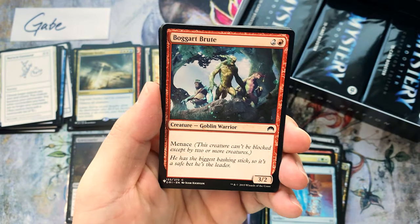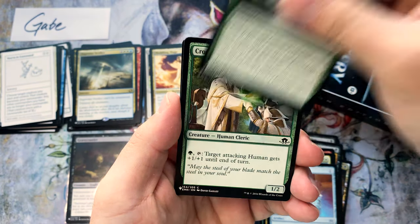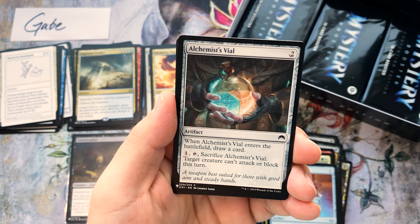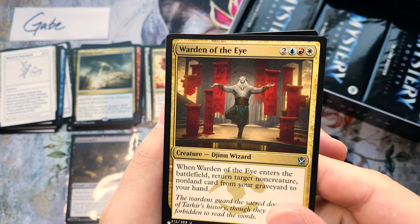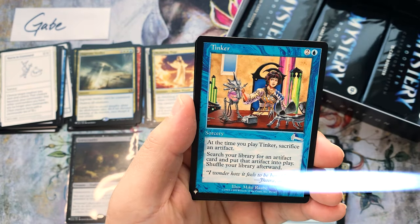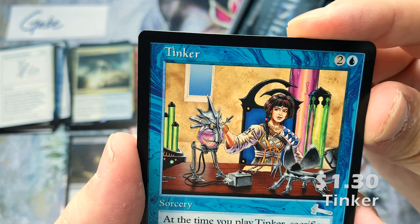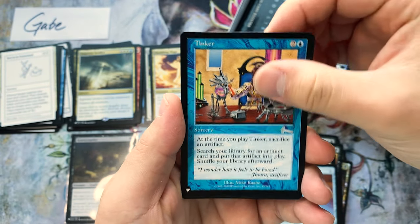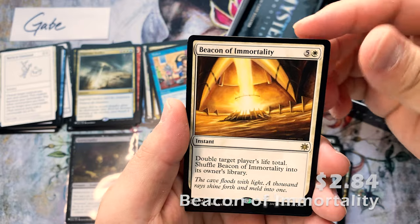Act on Impulse, The Brute, Seek the Wilds, Crossroads Consecrator, Warden of the Eye — one of my favorite cards because you can return planeswalkers to your hand from that. Alchemist's Smile — we got a Tinker! Old card, beautiful old border. Beacon of Immortality.